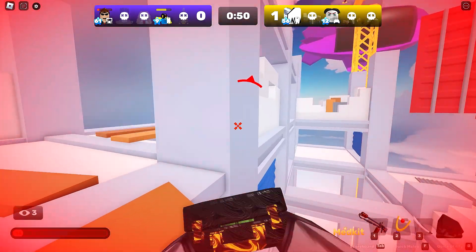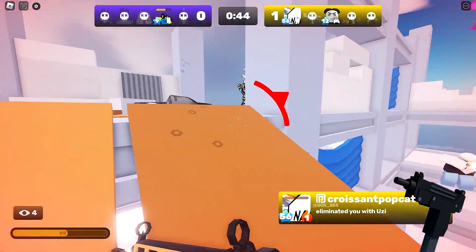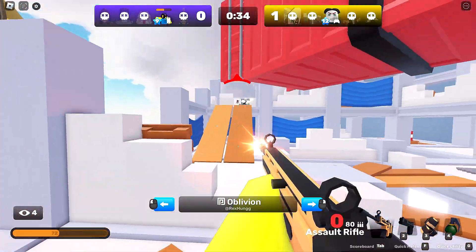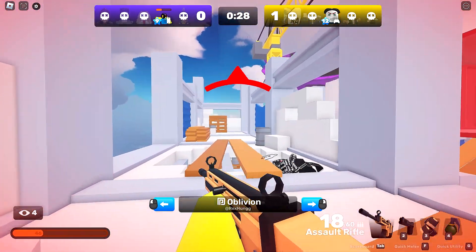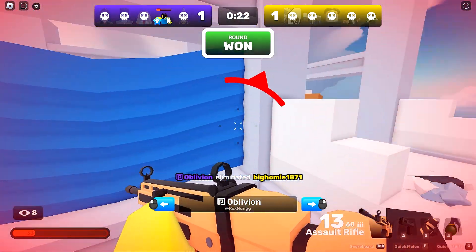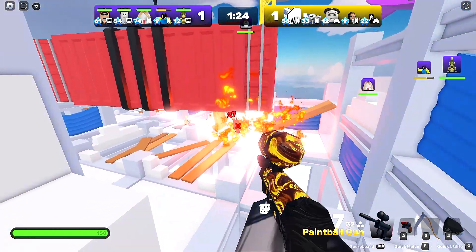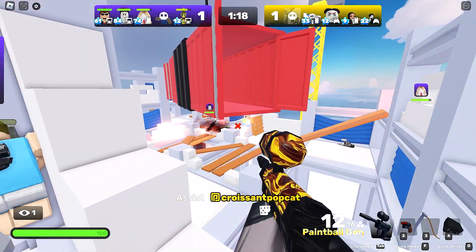This guy's got aim assist or aim hacks or something — he got us. What is he? Croissant? Pop Cat Croissant, of course. And we've got Kim Jong-un as the last person left on the opposition. Do not let him win please! Our guy keeps dying from fall damage. It's 1-1 — I think the strategy is just to sit back and rain down fire.